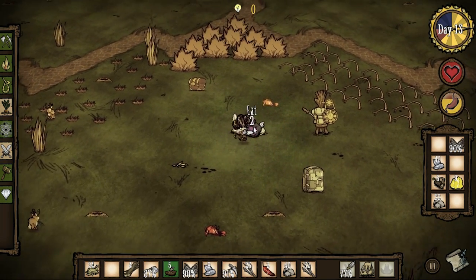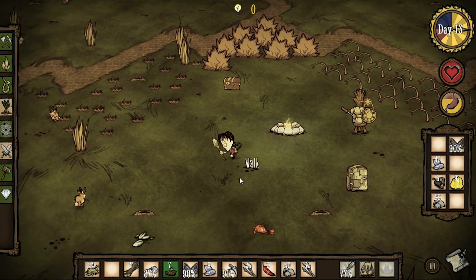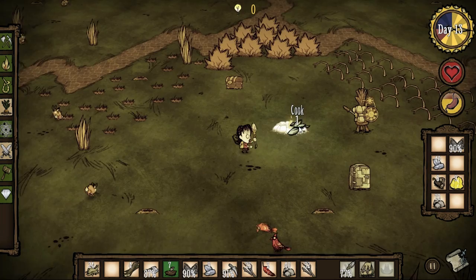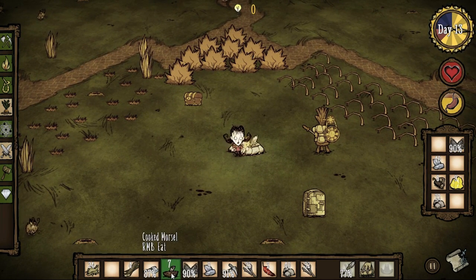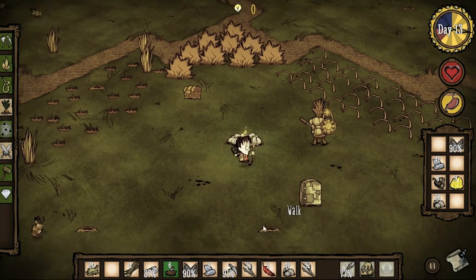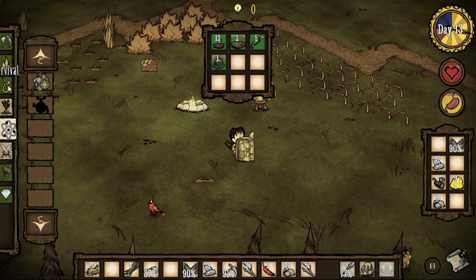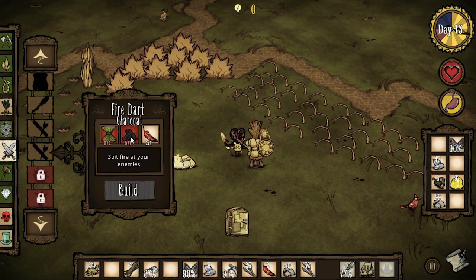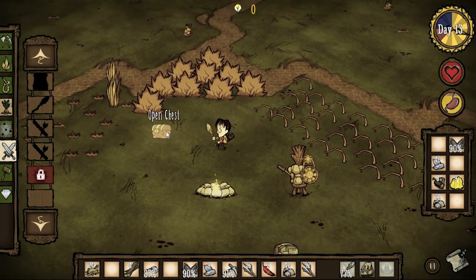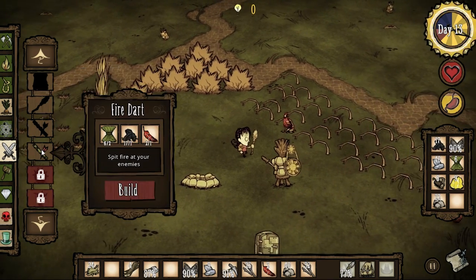Cook some more morsels. This is cool. Now I'm going to make a bird trap. Let's eat some morsels — these are going to take a while to eat. Obviously put these in my fridge. Now let's see — fire dart. I need charcoal. I got the wings, I got this stuff — it's all in here, right? Please say it is. Yes! And my charcoal. There we go. Time to make the fire dart.